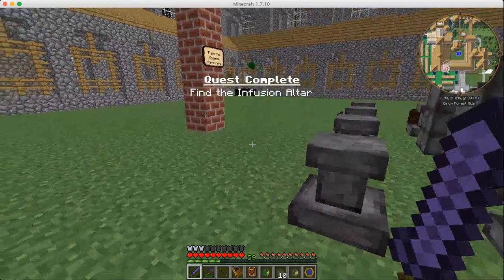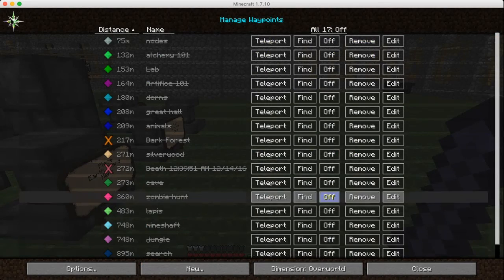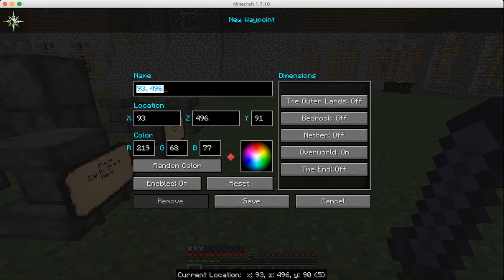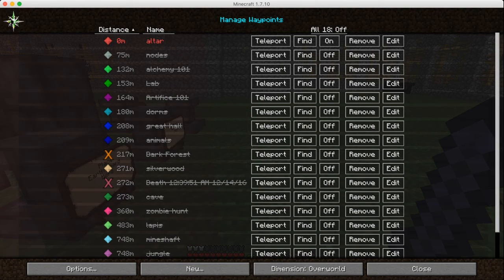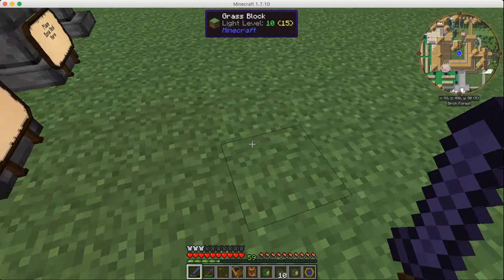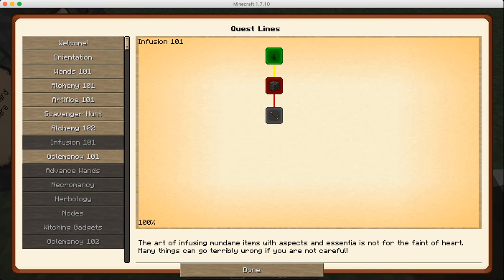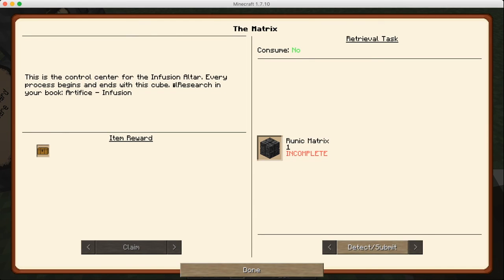We found the infusion altar, and this looks menacing to me. Before we forget, let's go ahead and create a new waypoint — we'll call it 'altar'. Then we'll go into our book and go to infusion. We completed that. So now we need to make the matrix. This is the control center for the infusion altar — every process begins and ends with this cube. Research in your book: artifice infusion.